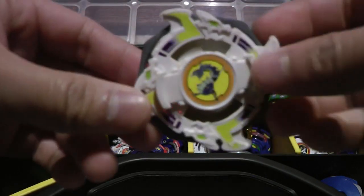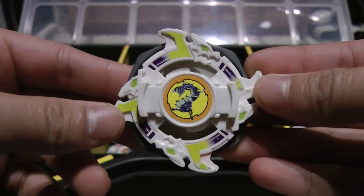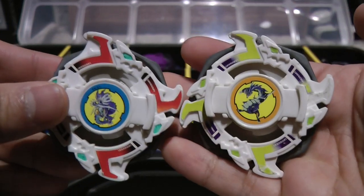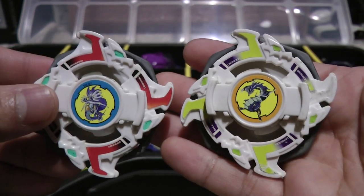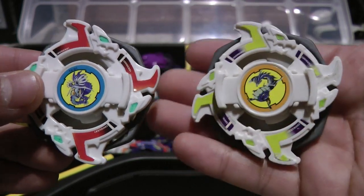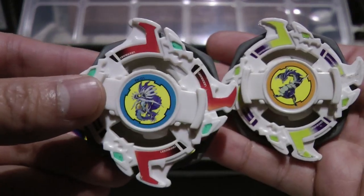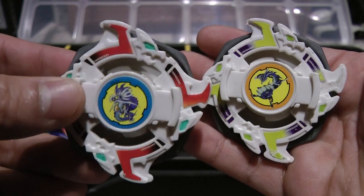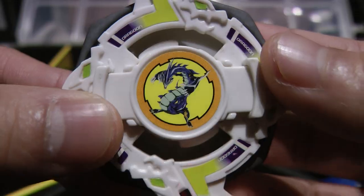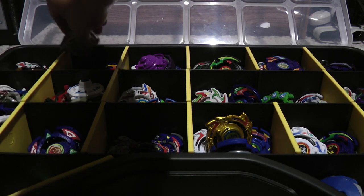I also have the manga version of Dragoon S. I finally got one with the actual BitBeast. Just to do a comparison with the anime version - as I mentioned in my third collection update - I do like the manga version, but in all honesty I just prefer the anime version because it looks a lot better and cooler. This one doesn't have puke green stickers, but I do like the image for the BitBeast, which is pretty cool. So that's it for Dragoon S.